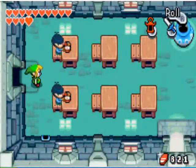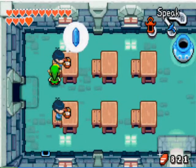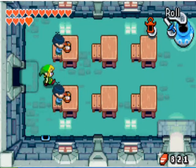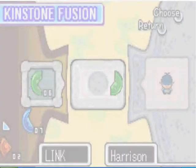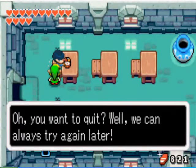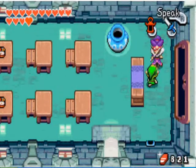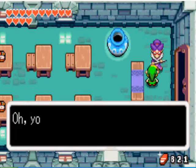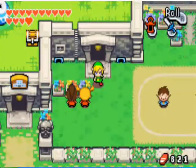You can go up and fuse kinstones with the boy at the top — you'll see the little rupee symbol there, so it'll get you rupees. I didn't have the kinstone, but if you do, just do it, although it doesn't really lead to much. You can go around and fuse kinstones with the people in here — it'll lead to new areas and different things.